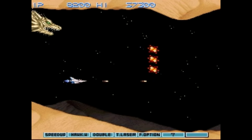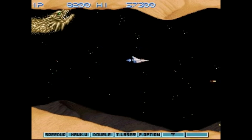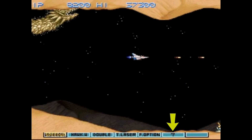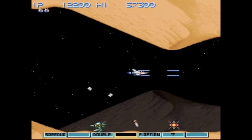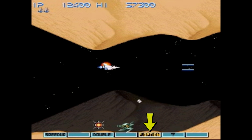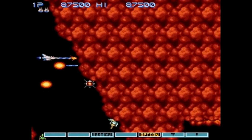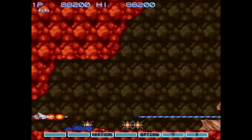Instead of picking up power-ups directly, some enemies drop red capsules. Once collected, these capsules move to a bar along the bottom of the screen, which represents different upgrades. These include speeding up your ship, powering up your weapons, granting you a shield, and so on. However, you don't immediately gain the power-up when it reaches the corresponding part of the bar. Instead, you can choose to empty your bar entirely at any point and spend your capsules on the level it's currently at.